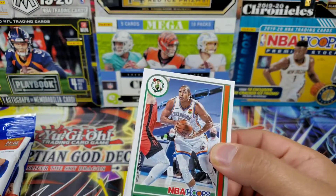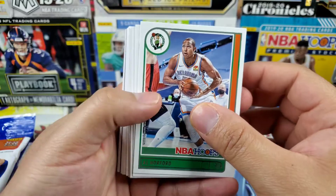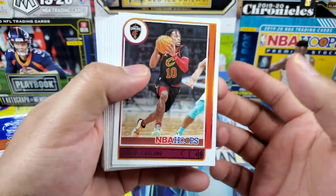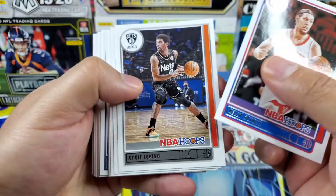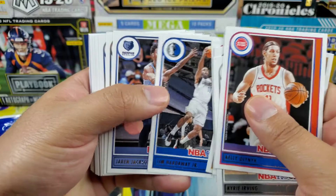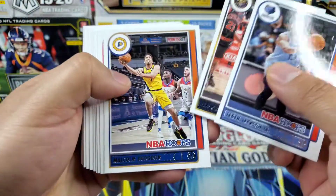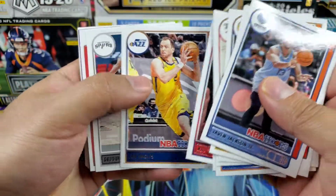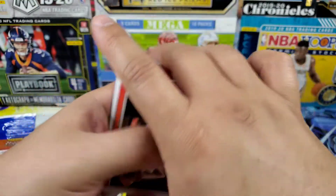I haven't opened any Hoops this year yet, so I'm excited. Hopefully these aren't all jumbled like Chronicles. We've got Al Horford, Garland, Christian Wood, Curry, Irving, Tim Hardaway Jr. for my Mavericks — out for the season unfortunately — Derrick Rose, Eric Bledsoe, Dejounte Murray, very well-deserved All-Star.